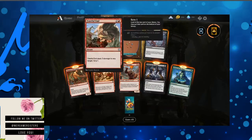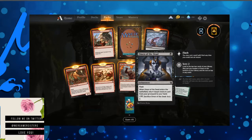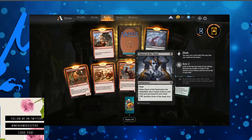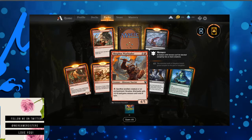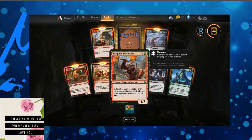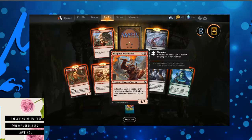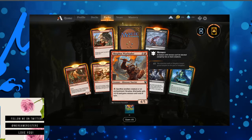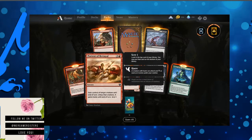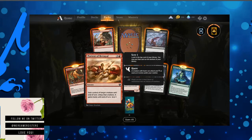Omen of the Dead — there's a lot of omens so far. When Omen of the Dead enters the battlefield, return target creature card from your graveyard to your hand. Sacrifice and Scry. Sacrifice another creature or an enchantment. Scophos, a war leader, gets plus one plus zero and gains Menace until end of turn — Menace means it can only be blocked by two or more creatures. Portent of Betrayal: gain control of target creature until end of turn. That's pretty dope — steal somebody's creature.